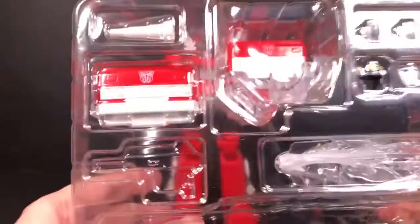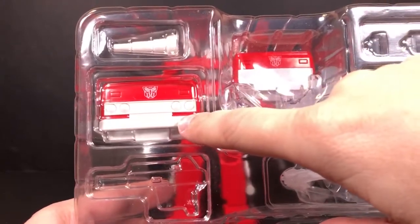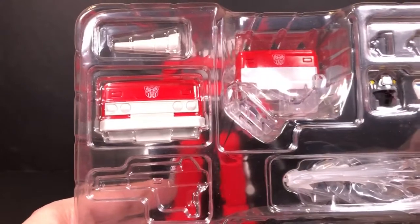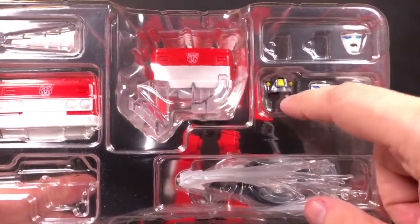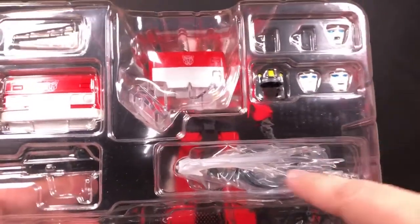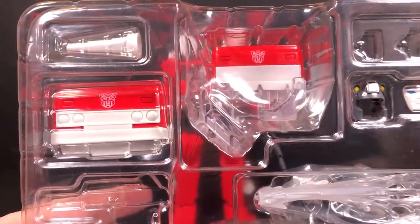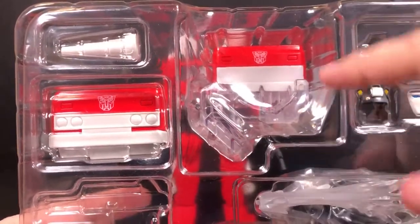Here are his extra accessories. You can see this is the anime nozzle and front bumper. He has a bunch of different face plates — three optional extra face plates and a different helmet. You have the water effect and underneath that is a hose. And then there's the carrying chair type thing where you can have Red Alert in there and carry him out.